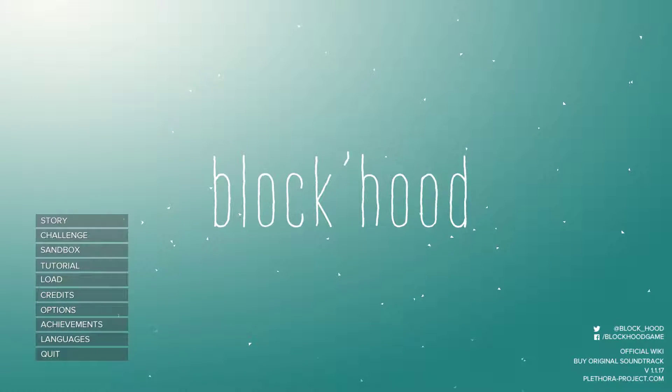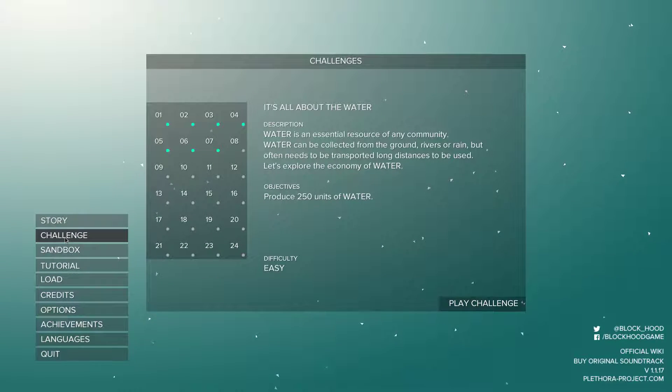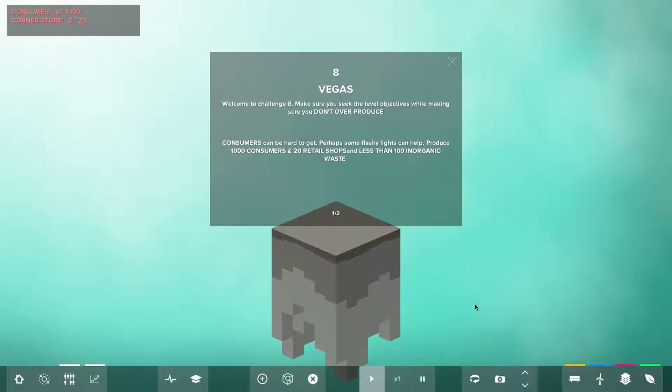Hello and welcome to my little channel. We're going to be playing Block'hood, continuing the challenge — number eight, Vegas. Some blocks can boost the production of other blocks. To maximize profit by having lots of customers, produce a thousand consumers and create 20 retail shops while having less than a hundred units of inorganic waste. That should be interesting. Hopefully you're all enjoying this playthrough — please don't forget to hit that like and subscribe button and leave a comment down below.